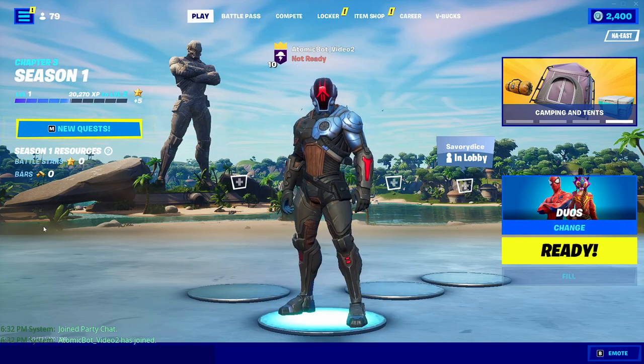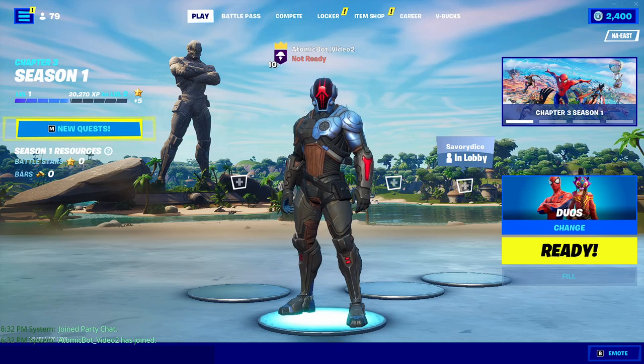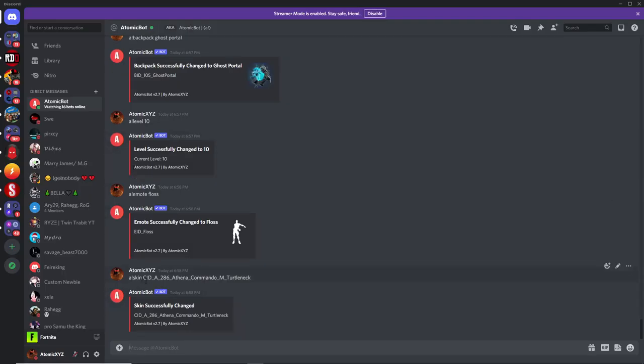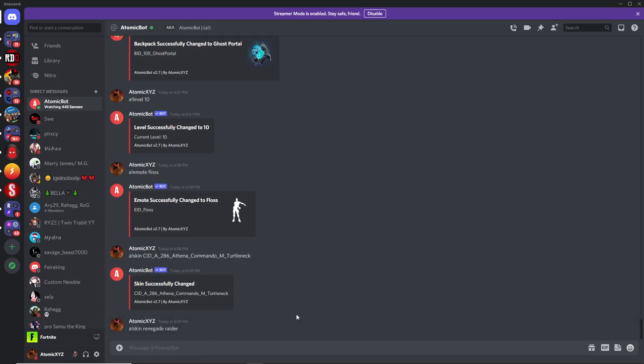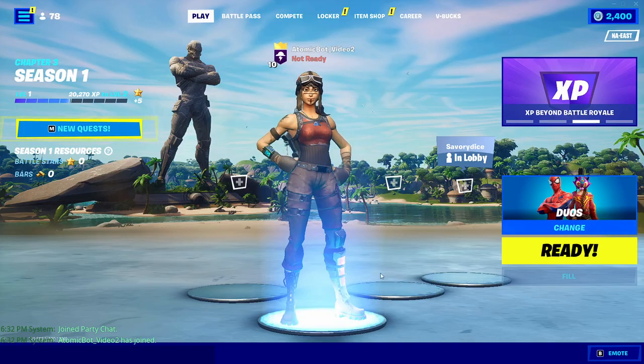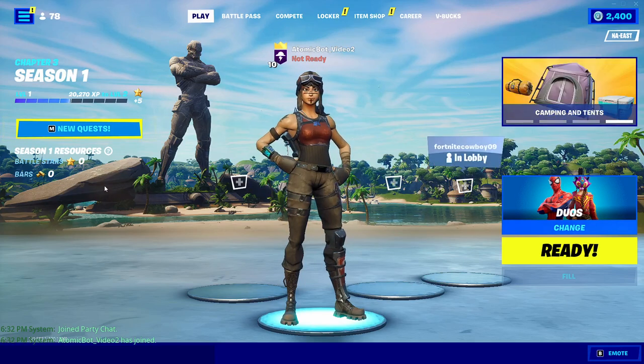As you can see we now have the unreleased Foundation skin in our lobby. That's how you get the Foundation and other unreleased skins. If you want to use the normal search feature for older skins, just do !skin followed by the name — for example !skin renegade raider — and you'll have the Renegade Raider in your lobby to show off or troll friends with, since it's an OG skin.